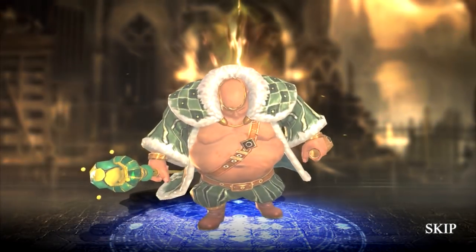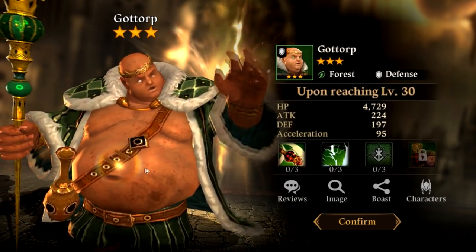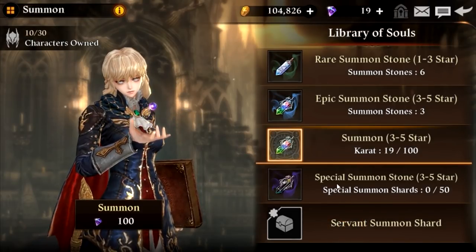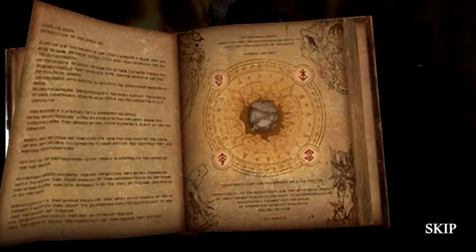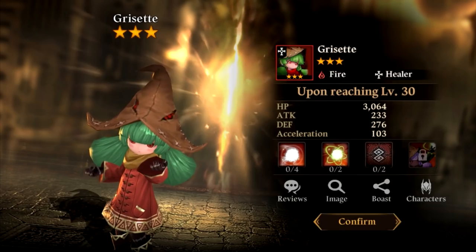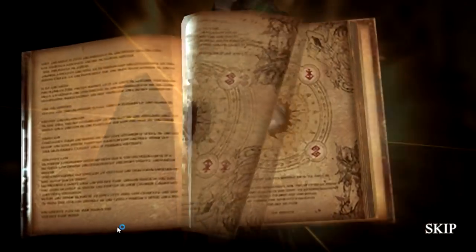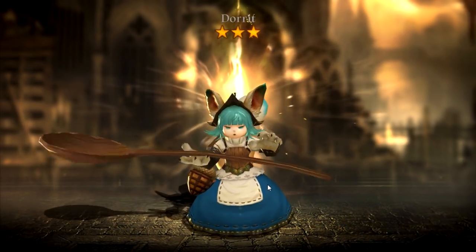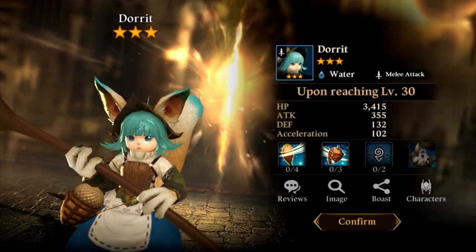Oh wow, he looks disgusting — I love it. I love how disgusting he looks. I have three summon stones here, let's see what else we can get. That's a duplicate but a different color. So this game kind of uses that system where you can get the same character in fire, water, grass — that type of thing. And you're using a spoon? And you throw what looks like an acorn.